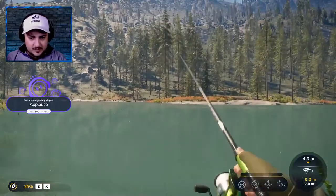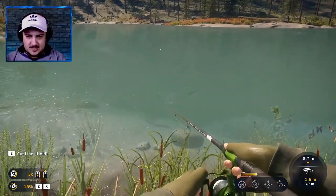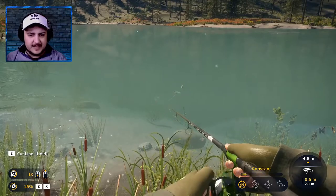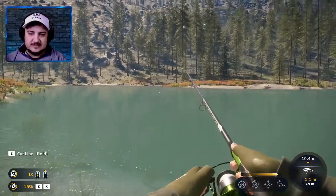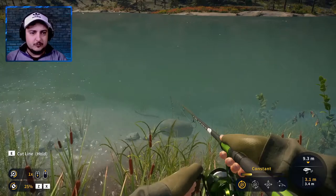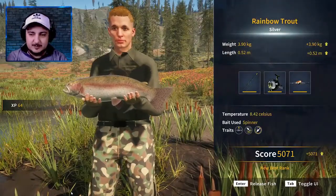We're gonna continue using the hook size four and travel down this river. I'm gonna try the size four on this guy — he looks not too small. He's going for it. Take it, buddy! It's not a big one unfortunately. He'll go for it again, I hope. Silver, 3.9 kg — not bad.